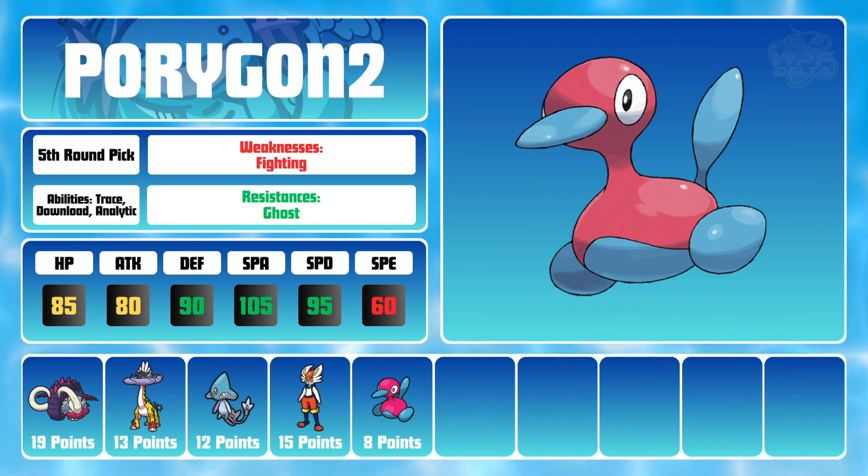which boosts my already great defenses to even further heights. With utility moves such as Dual Screens, Foul Play, Thunder Wave, and Trick Room as well as Recover, Pory can be a very sticky threat and can support the rest of my team in a big way.